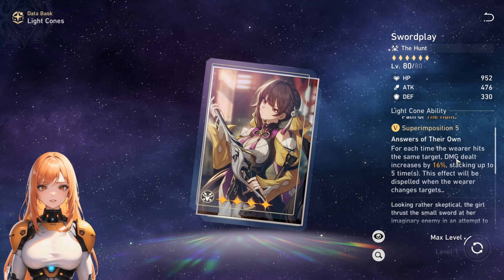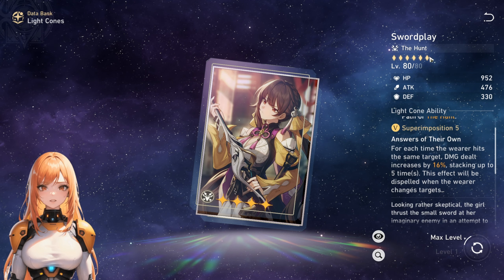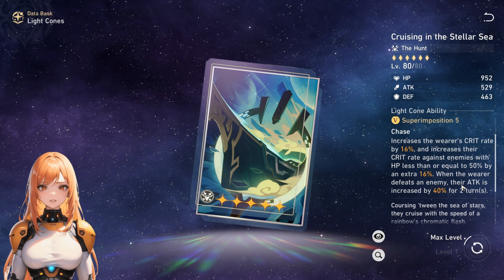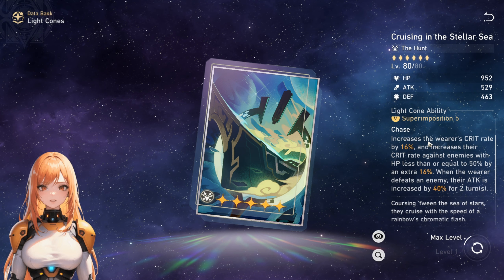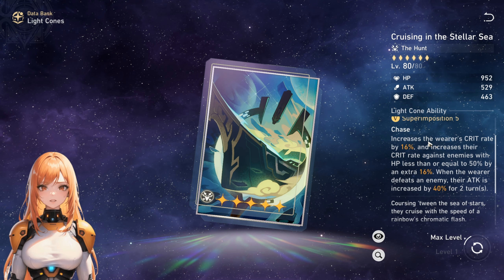However, if you do not have Swordplay, don't worry about it — there is another option you can use, which is Cruising in the Stellar Sea. This light cone has very nice stats: it provides crit rate, some attack, and it's decent. This is something you can use as a free-to-play if you don't have Swordplay available or are not planning to get her signature light cone.